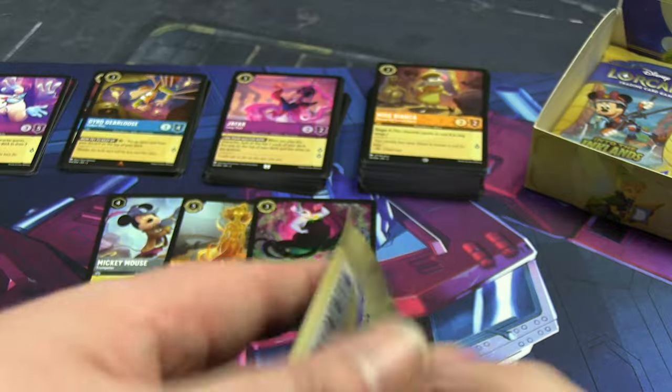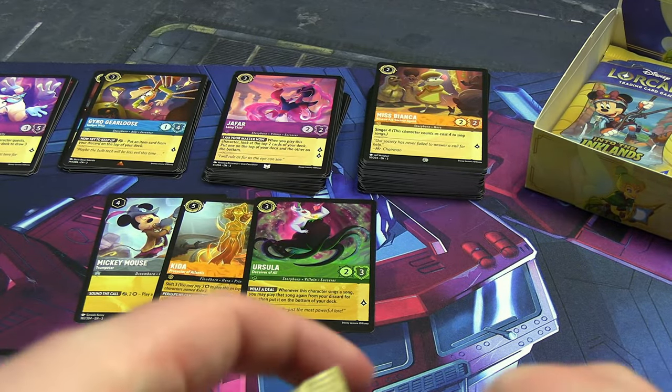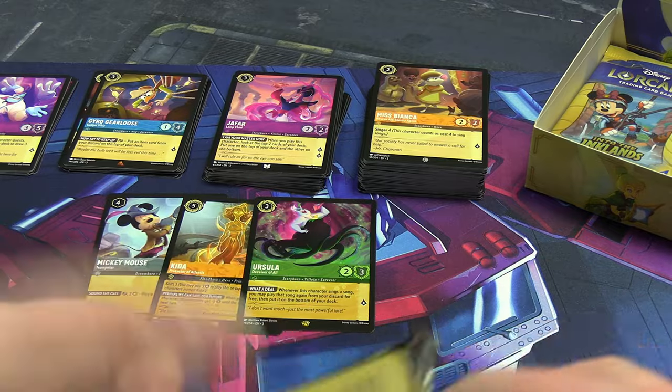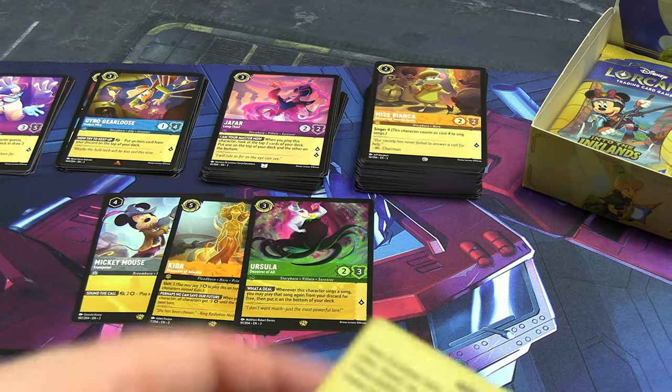Two gold in a row! We have Ursula Deceiver of All — I don't want much, just the most powerful lore. Very fancy. Our foil is a common Kakamora. I believe we're nearing the halfway point at 24 packs; either way we've certainly got a lot of common cards.